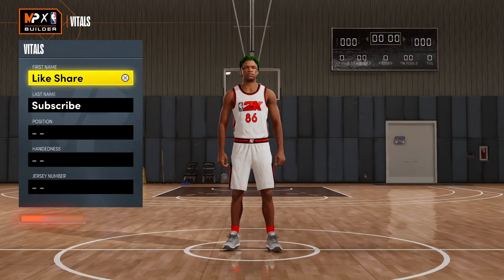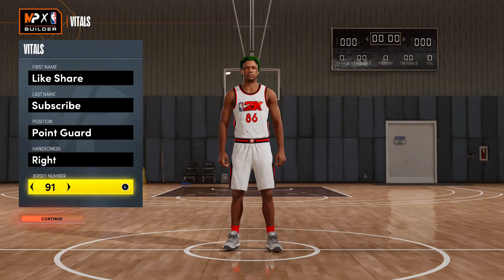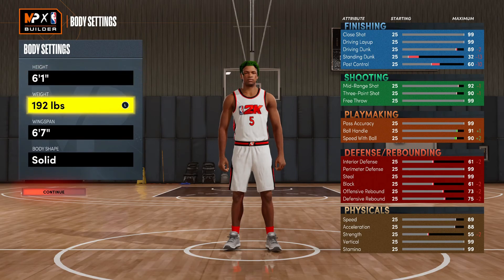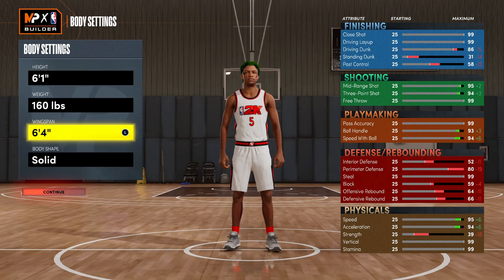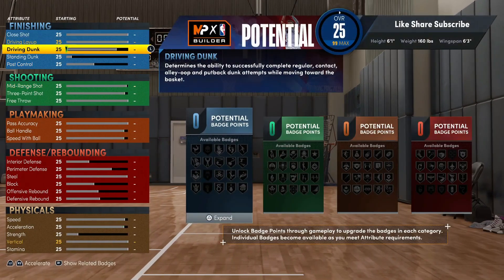What's up YouTube, I got a 283-point playmaker for y'all today. Hit that like button and hit that sub button, turn on post notifications too. We're gonna get right into the build — we're gonna go point guy with this one, six-one height, and take your weight all the way down to minimum. Your wingspan you're gonna want to go six-three.